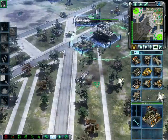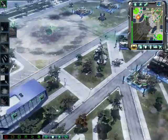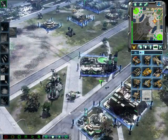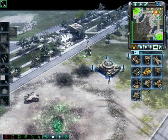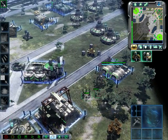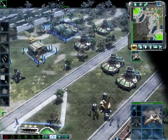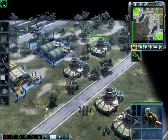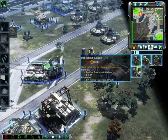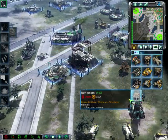Training. Mammoth attack. Our base is under attack. Unit under attack. Training. Ready the loader. Ground support. Understood. Hammerhead here. Missile squad ready for combat. Copy. Yes, sir. Yes, sir. Training. Rifle squad ready.